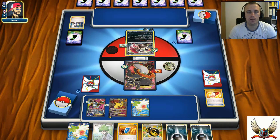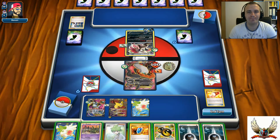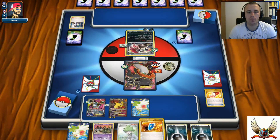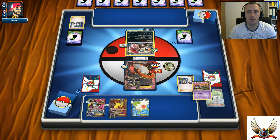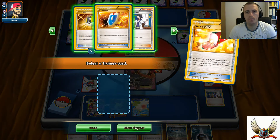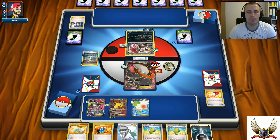He can hit for 100 right now - 100 damage on that Darkrai - so he's going to need one more turn to do 100 with Mind Jack, then another 100, because I have 220 HP with the Fighting Fury Belt. There's a catch called Trubbish, but I don't need Trubbish right here. I'll go with Professor Sycamore. I already played my Escape Rope so there's no chance to hit another card, but I might find AZ to remove my Darkrai from the active spot.